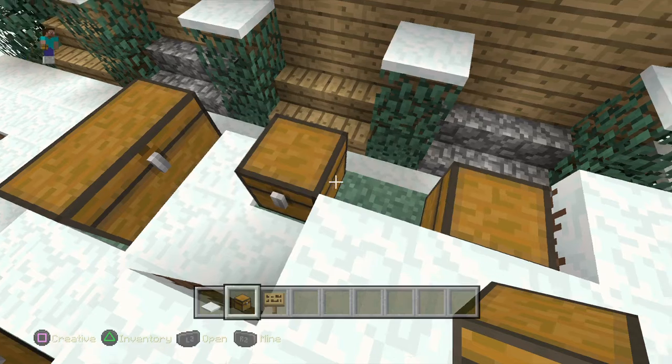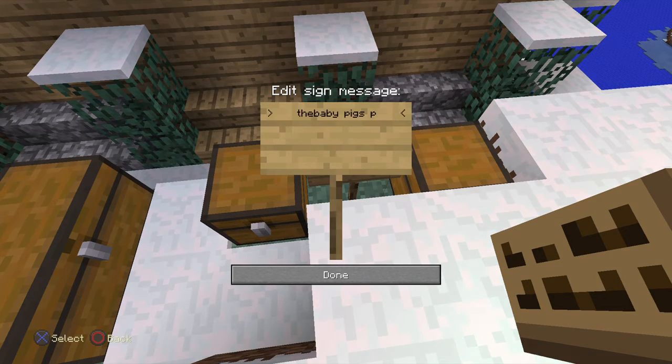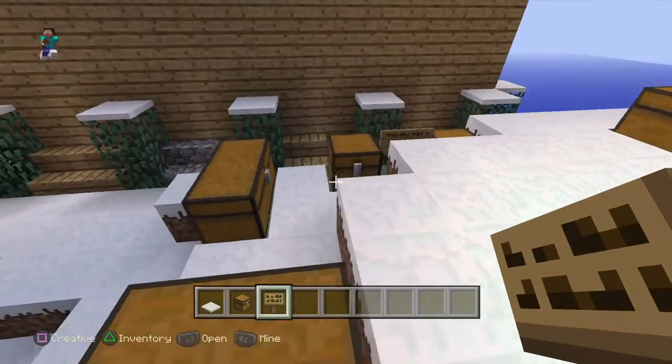So guys, that's basically what we have to do — just label the ones that are there. For now we put baby pig's paw and then just go backwards. Baby pig's paw. That's one of them done!